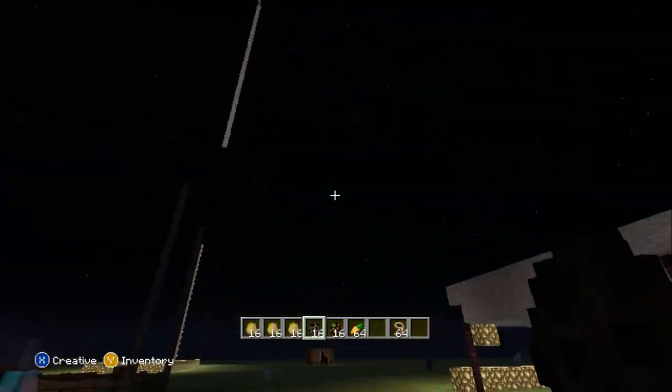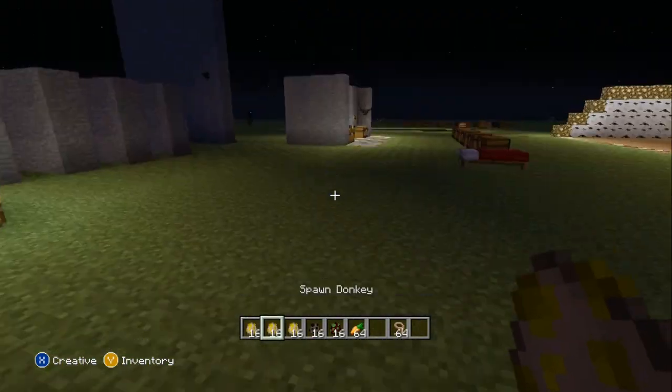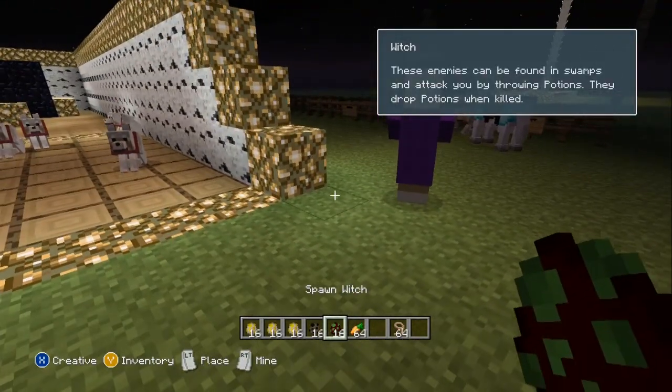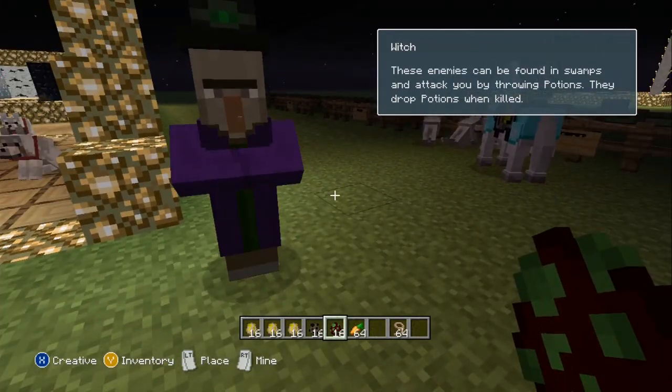It's just going to pop these little guys out and then they'll just fly away. So we have, of course, the witches. These enemies can be found in swamps. They attack you by throwing potions.